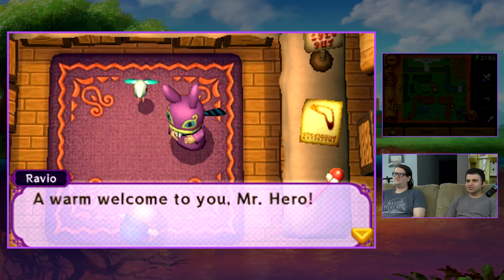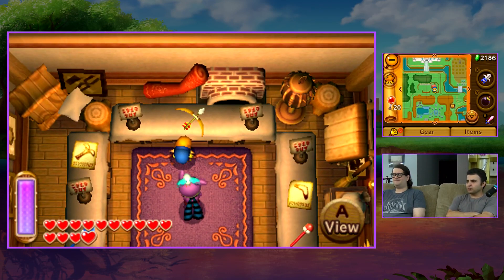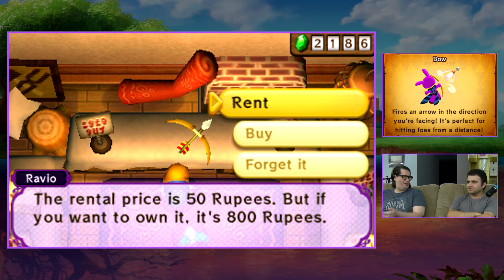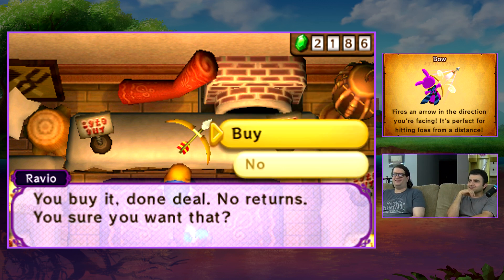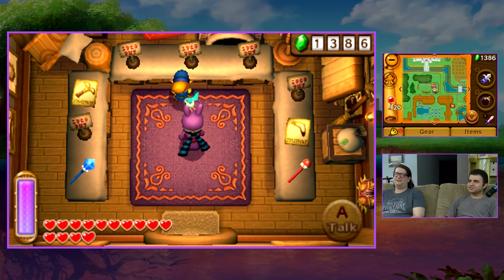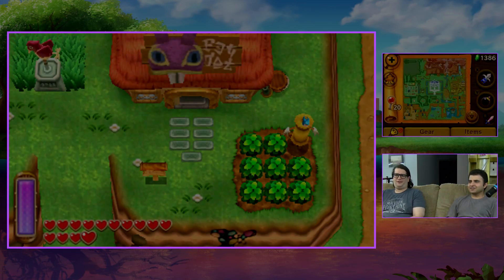Hey guys, welcome back to some more Legend of Zelda: A Link Between Worlds. We are now heading our way to Skull Woods, but we're picking up the bow here — I feel like we lost it in the Tower of Hera or something. We're still renting the boomerang and the tornado rod; we'll get those eventually.